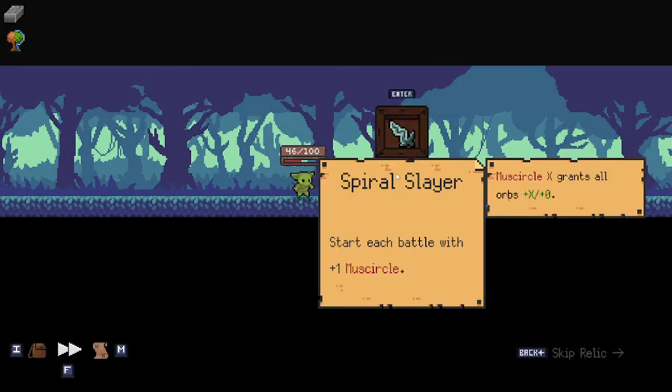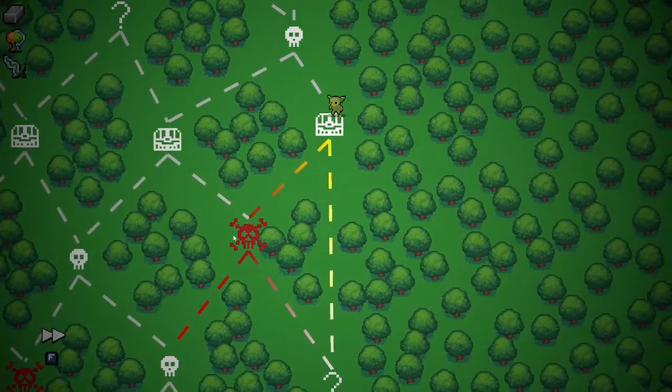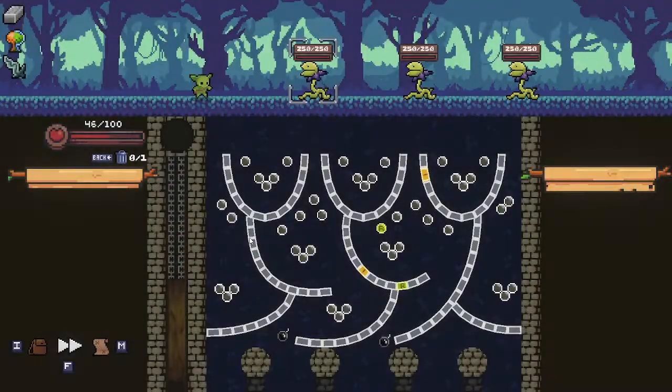What've we got? Start each battle with plus one. Musical — grants all orbs, I don't know what that means, but we're gonna do it. We're gonna get all these bombs — maybe we should have thought about what we were doing first. What have we done? How much health do I have — 46.